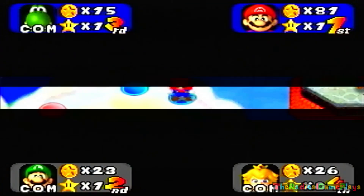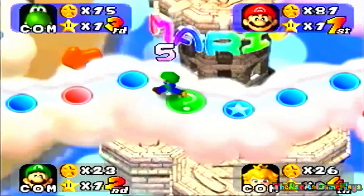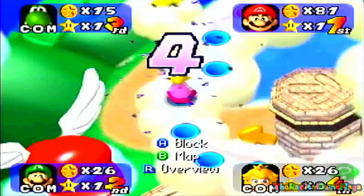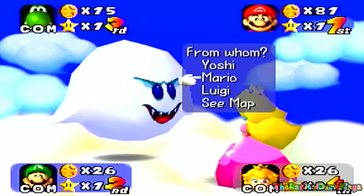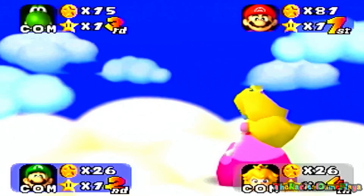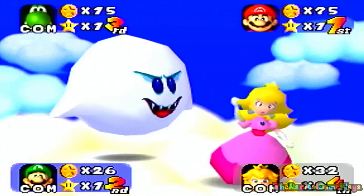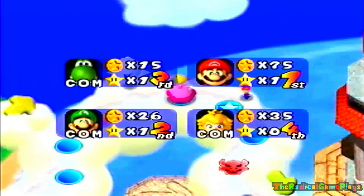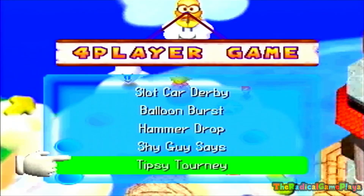With that being said, we are just about to move on. Each of us has one star, but except for Princess Peach. It turns out she is determined to steal my coins! Even though she stole six coins from Mario, we're going to be moving on to another minigame.